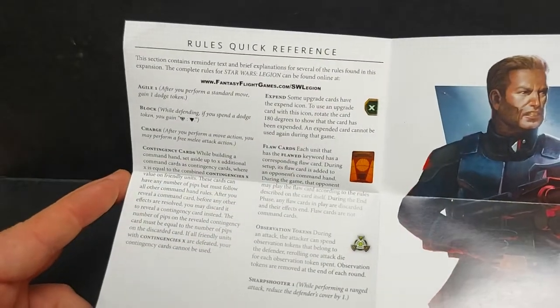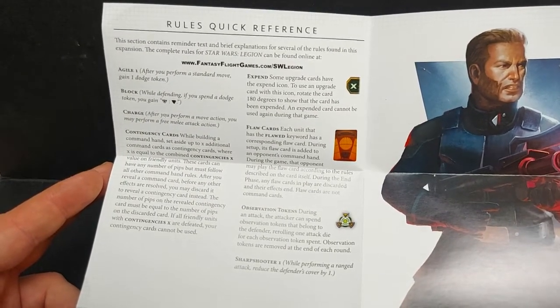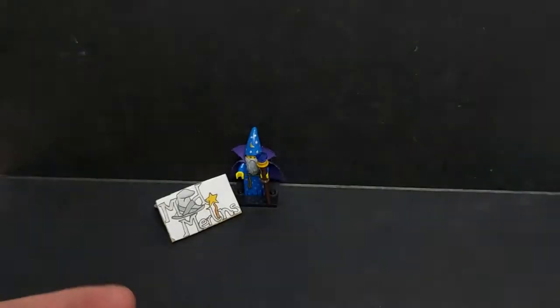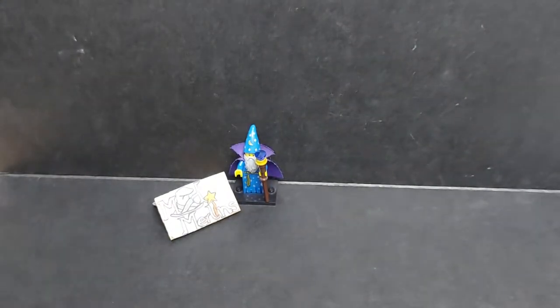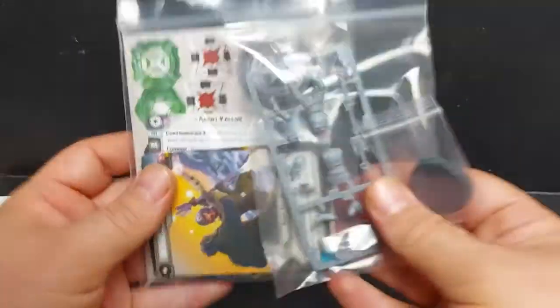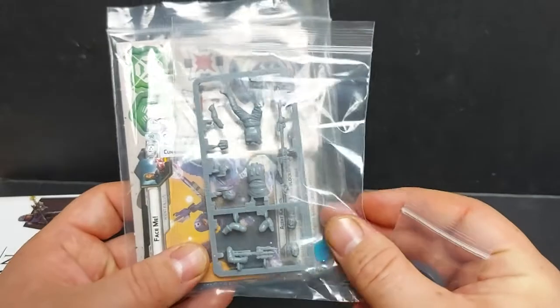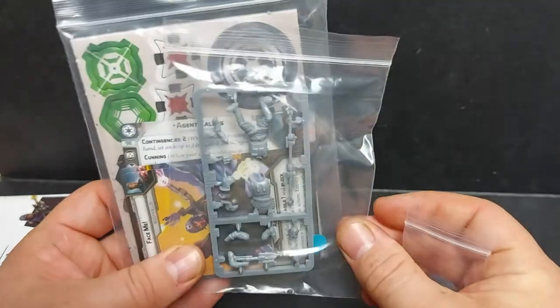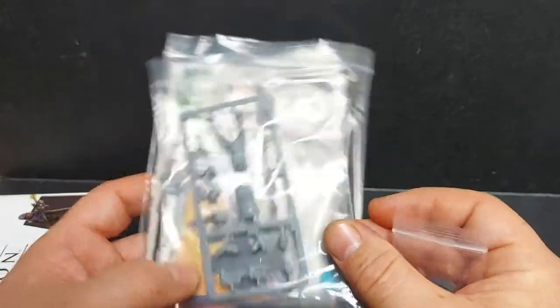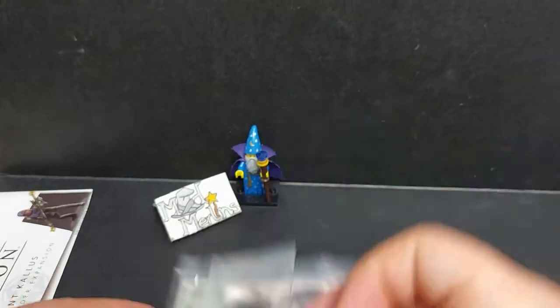On the other side we have the expanded rules for Agent Kallus. We have three baggies of components — card components, the lovely Agent Kallus figure, which we'll take a closer look at in a minute — and of course our 27mm round base.